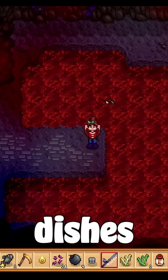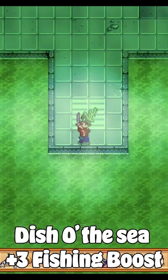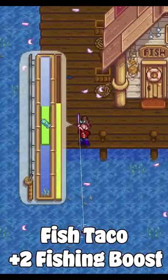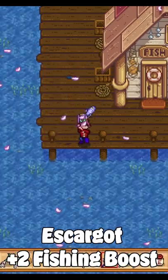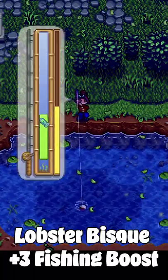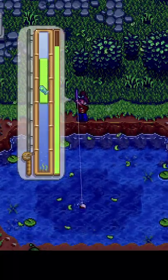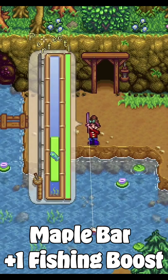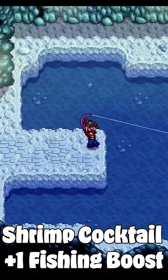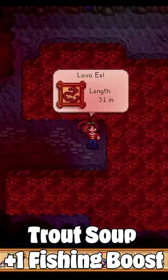Some of the dishes: Dish of the Sea will give you 3 fishing boost, fish taco 2 fishing boost, escargot 2 fishing boost, fish 2 gives 3 fishing boost, lobster bisque 3 fishing boost, maple bar 1 fishing boost, seafoam pudding 4 fishing boost, shrimp cocktail 1 fishing boost, and trout soup 1 fishing boost.